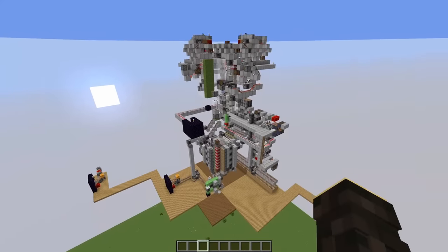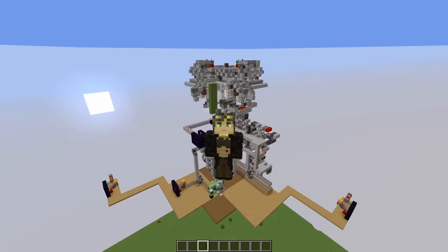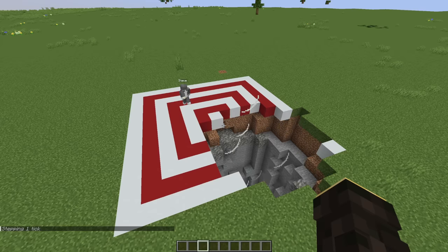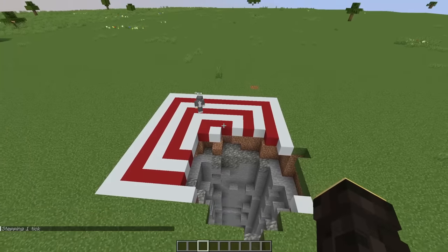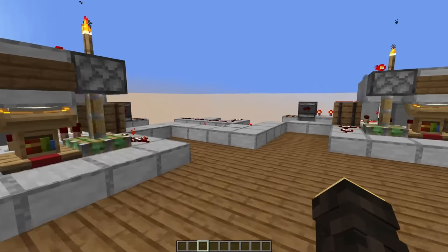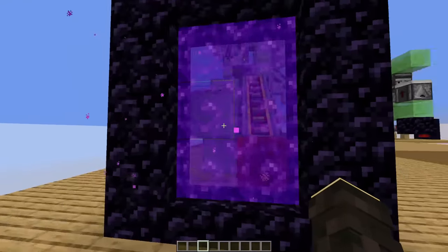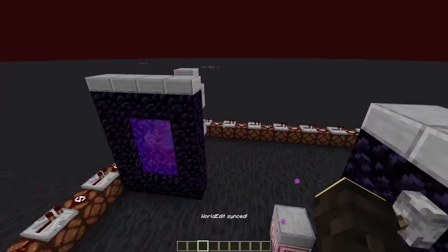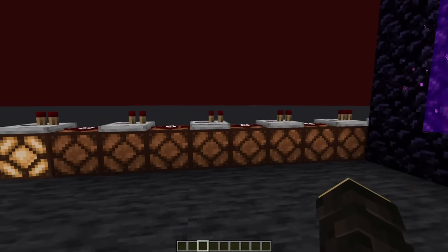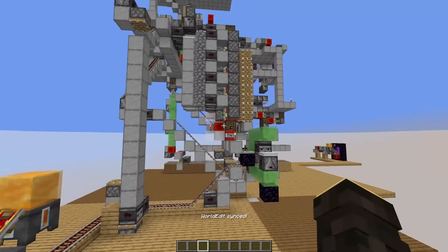After having used the Orbital Strike Cannon in survival I got to learn about a couple of ways in which it can be improved. For example, the cannon is pretty accurate but it turns out that even a slight lack of precision can mean the difference between a guaranteed kill and just knocking a player about. There is also the issue of the controls for the cannon being in the overworld, which is the one place the player can't be if you're firing the cannon. So all you can do is sit and wait in the nether for the cannon to finish firing, and if at any point you get impatient and experience a lapse in judgment, you end up instantly blowing up the cannon.